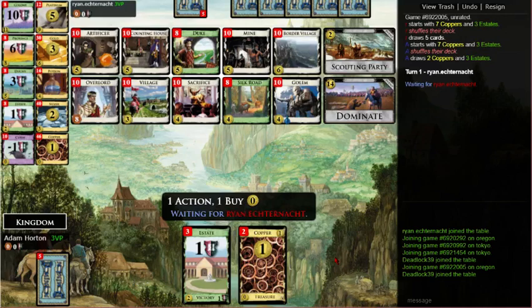What's going on here? Attacks, nothing. Trashing. Sacrifice — or snackrifice, as some would say — and mine. Village is present. Draw is only Golem and Counting House. Oh, the Golem-Counting House combo! We did it, guys! This is the board for it.